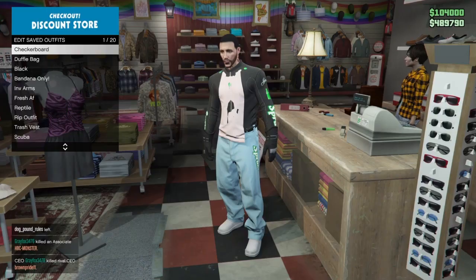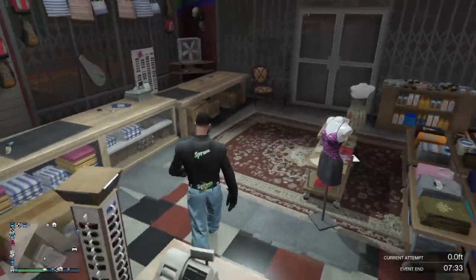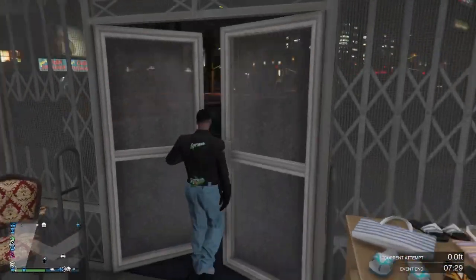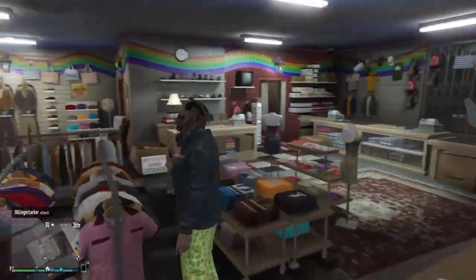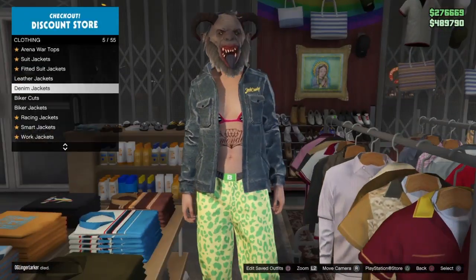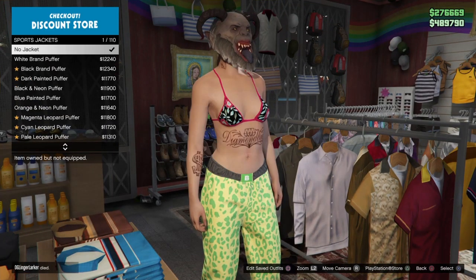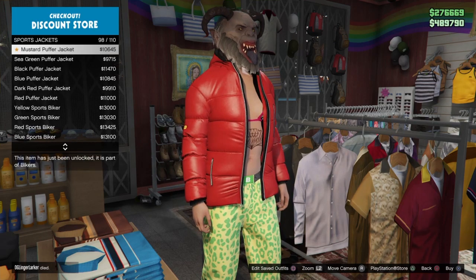Once saved in the first slot, swap back to your female character and head back inside the clothing store. Go to the clothing section with your female character and make your way to sports jackets. You want to buy number 66 out of 110 — go ahead and scroll up until you get to 66.